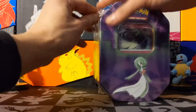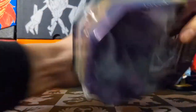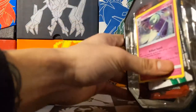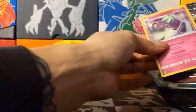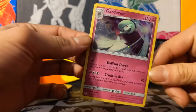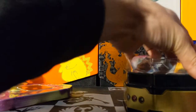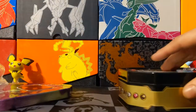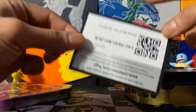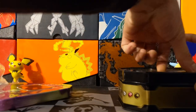Right here we have the Gardevoir Tin. Inside we should find three packs. I'm not too sure what packs we're gonna find because who knows, it could be different every time. Here we have the Gardevoir promo card — herself or himself. I guess Gallade is the boy version. The code card for the tin is right underneath this classic here.